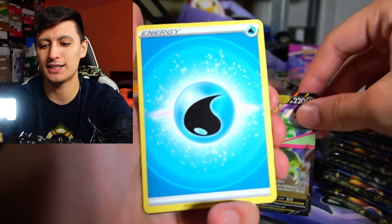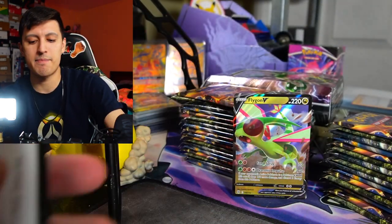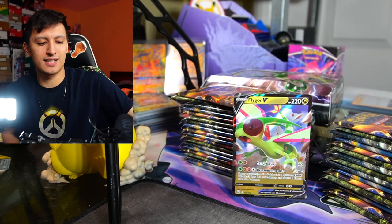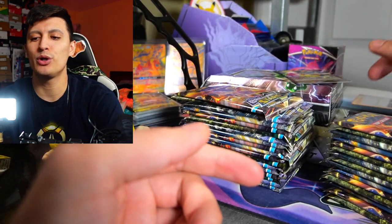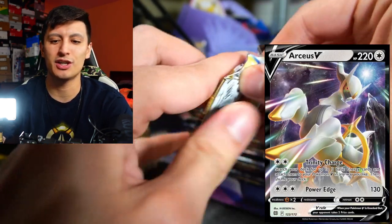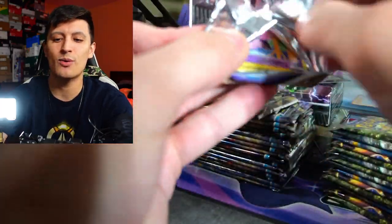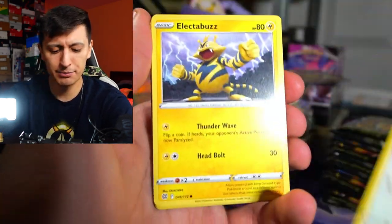Flygon V — very nice first pull for this video. Flygon V actually might be competitively viable. It wasn't really something people were excited about necessarily in this set, but when you combo in the Arceus V-Star and the Arceus V, you can combo Arceus with pretty much any deck.